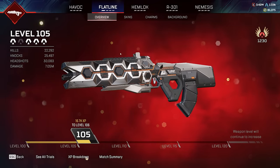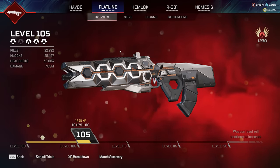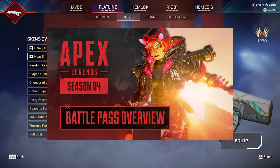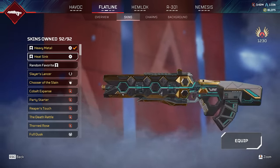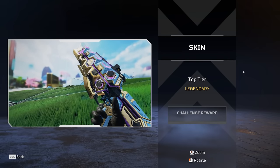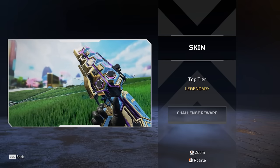The Flatline — one of the best guns in the entire game. My favourite gun; I have 25,000 plus kills on it, and it's a gun that relies heavily on having a pay-to-win skin. The two major pay-to-win skins being the Heavy Metal and the Heat Sink, but they were only available back in season 4 if you finished the battle pass. Until now, a new mythical heirloom recolour of the Flatline has been added to the game that you can get for absolutely free.